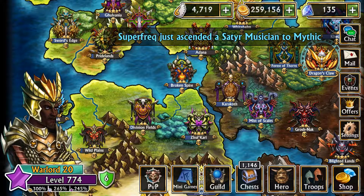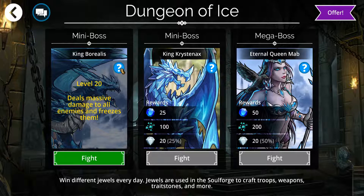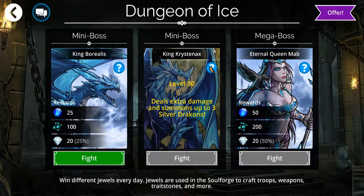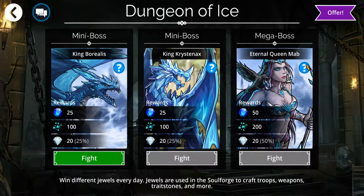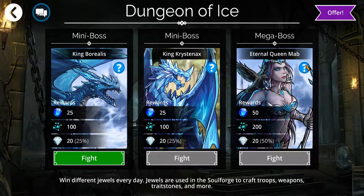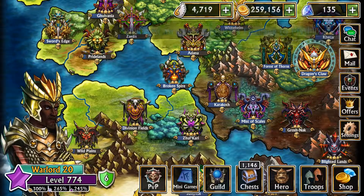For today's dungeon: the first mini boss is King Borealis, who deals massive damage to all enemies and freezes them. The second mini boss is King Christinex, who deals extra damage and summons up to three Silver Dragons. The mega boss is Eternal Queen Mab, who freezes everybody and always gets an extra turn — pretty solid. That's everything from the reset, thanks for watching.